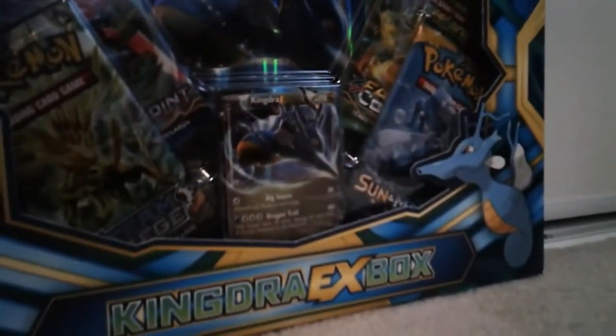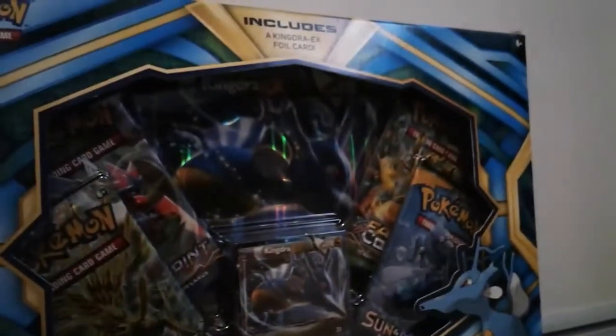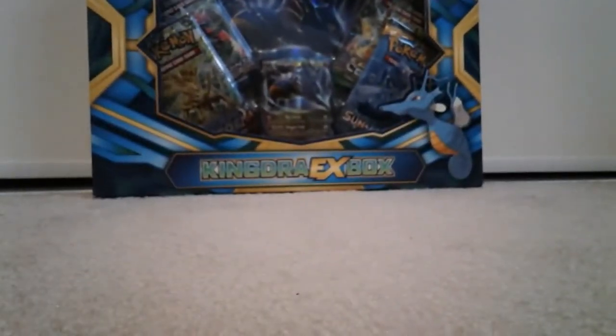From what we can see at the front of the box, we have a Kingdra EX promo card. We also have a Kingdra EX oversized promo card, and we have a Steam Siege, Breakpoint, Fates Collide, and a Sun and Moon pack that we are going to be opening. So let's get started.